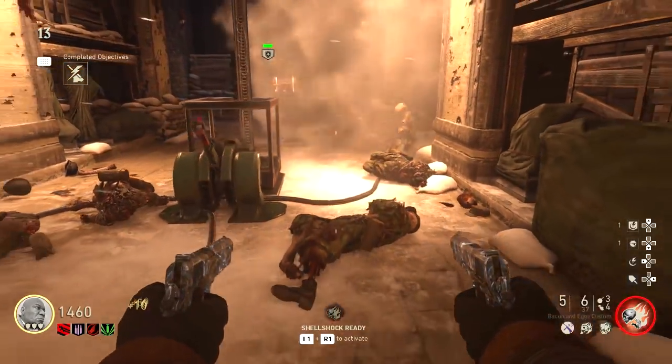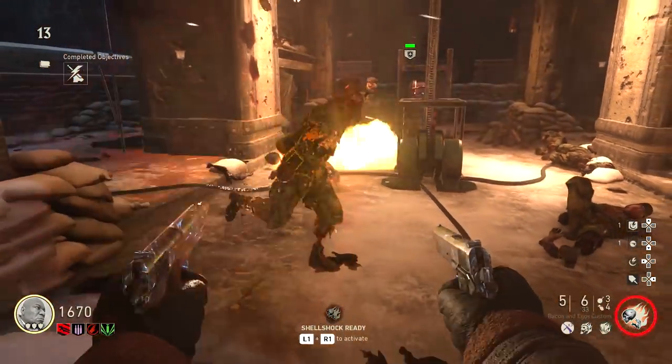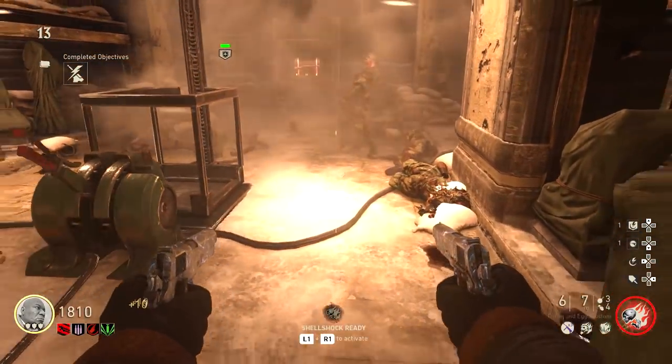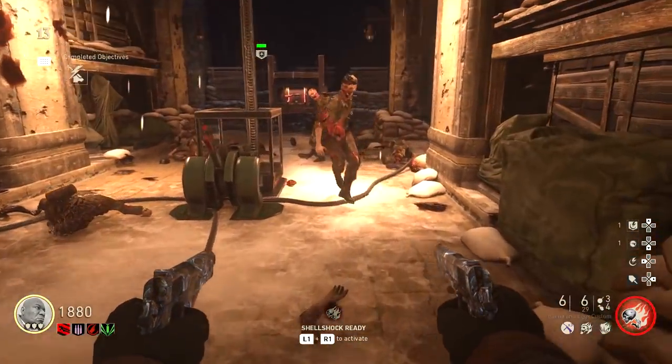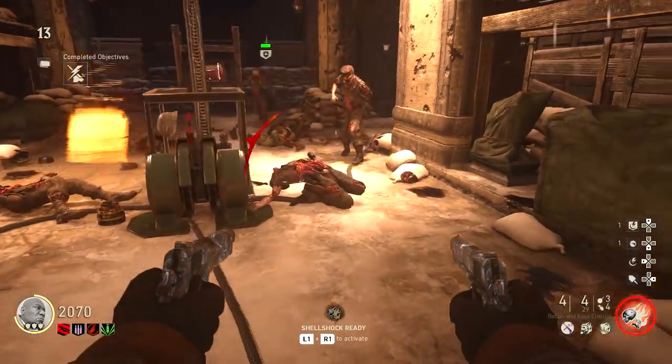I use Mustang and Sally's for this. You can also use your special ability if you have something really good — I use a knockback special and it works great. Nukes are also helpful if you have them.